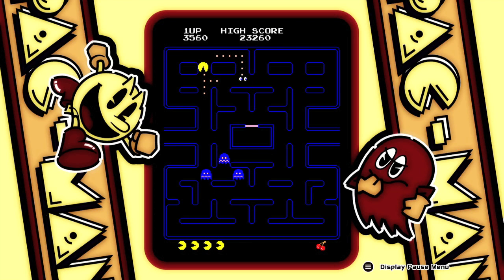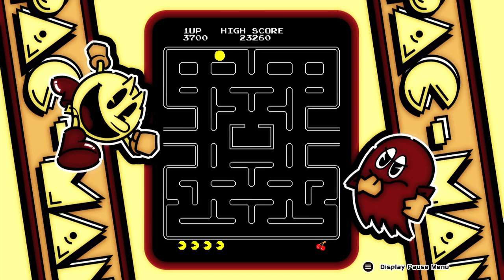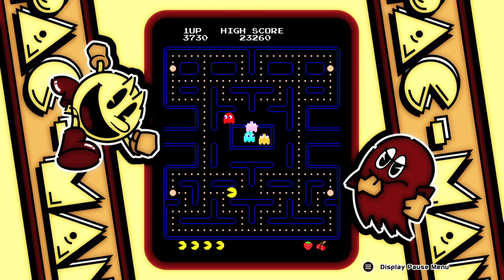Use your power pellets — you can actually eat ghosts in this playthrough, which is a big godsend. But once you manage to finish up level one, we're gonna start level two, and now we have to collect the strawberry.